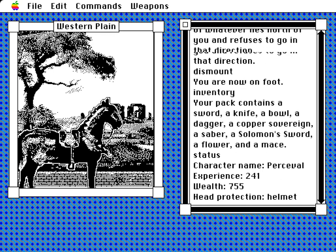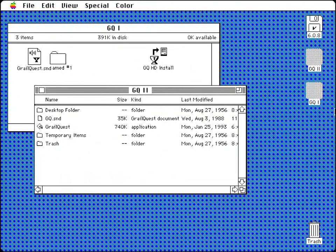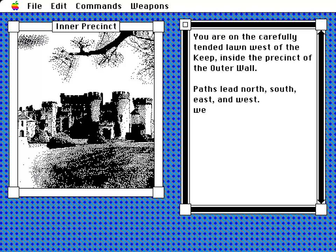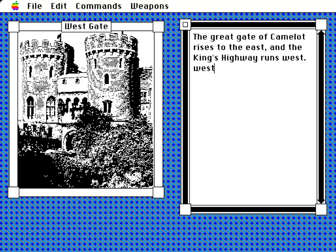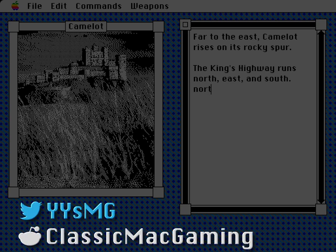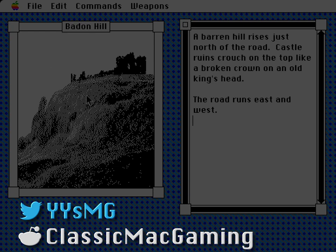For downloads of the Macintosh version, see the links in the description to the garden and the repo. You can try it yourself with the Mini vMac emulator, or on an actual machine running System 6. There's also a link to the DOS version, which can be played in a web browser. We'll call time on this edition of Yesteryear's Mac Games. Keep an eye out for new content by subscribing, and if you enjoyed this, do have a look over some of my other videos spanning genres, price points, and decades of pre-Intel Macs. Thanks for watching, and see you next time!